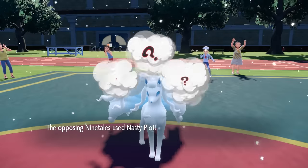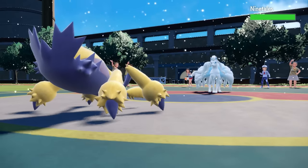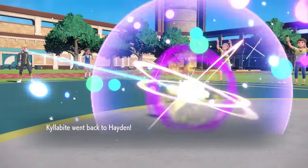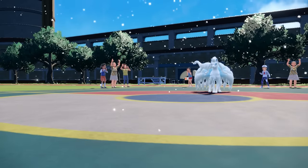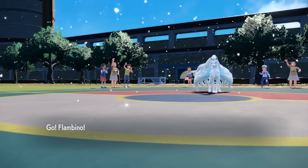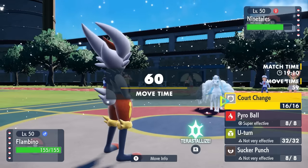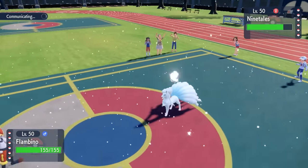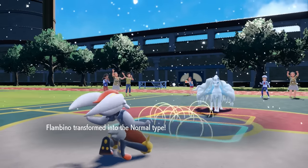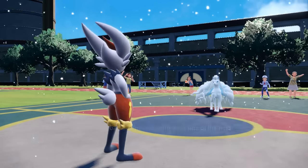I figure I'm going to go for a Volt Switch. Being slower actually really helps me out here because they're able to go first. They go for the Nasty Plot, which makes this thing extremely scary — it's fast and has a Nasty Plot behind both the Reflect and the Light Screen. I can now freely switch into the Cinderace. Luckily, I am faster than Alolan Ninetales. They're probably thinking I go for a Pyro Ball, but I'm instead going to go for that Court Change — not only am I going to bring the Sticky Webs over to my side, I also am going to straight up steal their Aurora Veil.